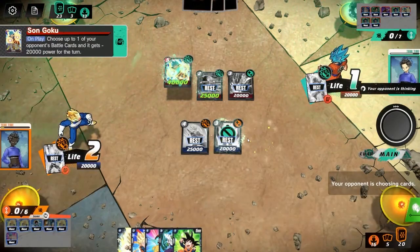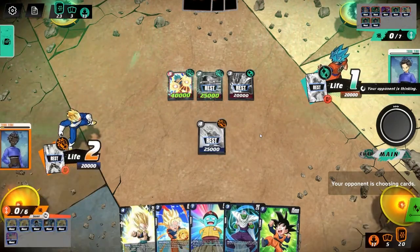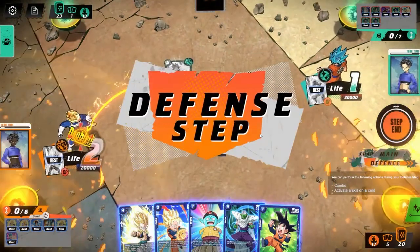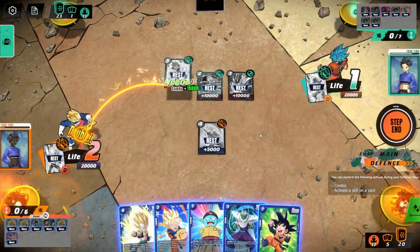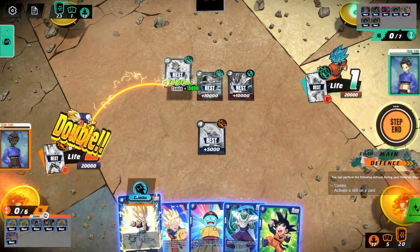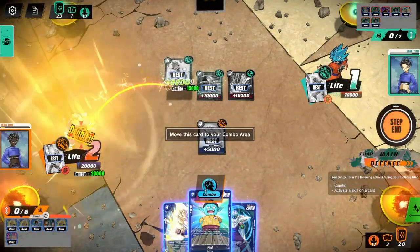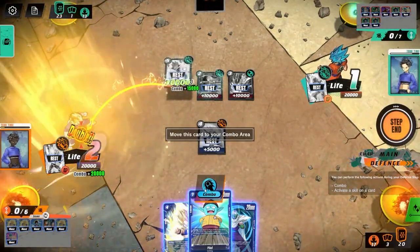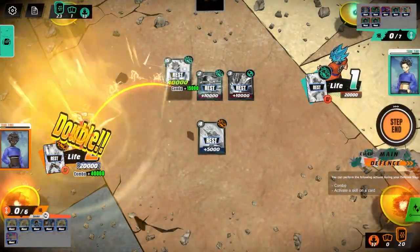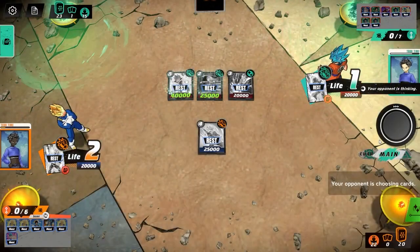He gets to kill our Gohan, and Android 18 is at 40k because of the Goku boost. He does a double strike — that means 55k, which means we need 40k to block. And we have exactly 40k in our hand — we have one, that's two, and as much as I don't want to use Pilaf because I want to recycle it, I have to in order to survive. It's 30k and then two 5k guards, so that's 55k to his 55k — we survive. But he has no energy left, no attackers left. We should be good — this has to be a pass turn.